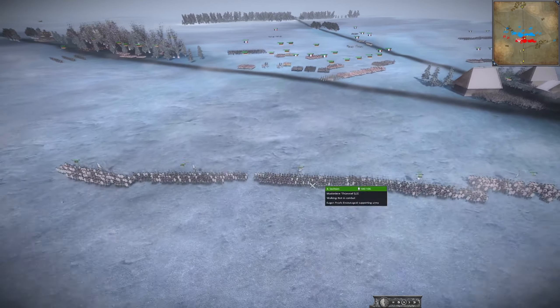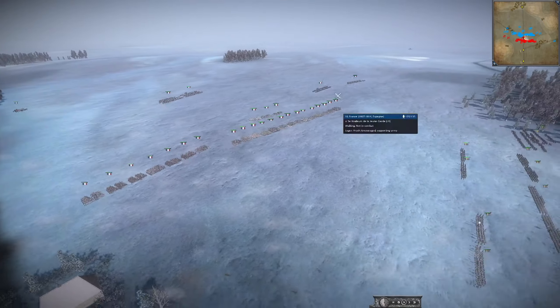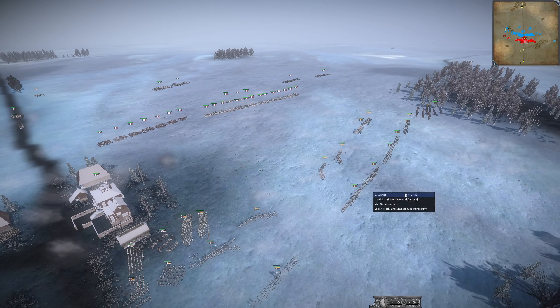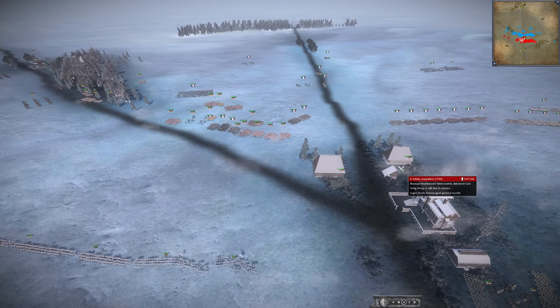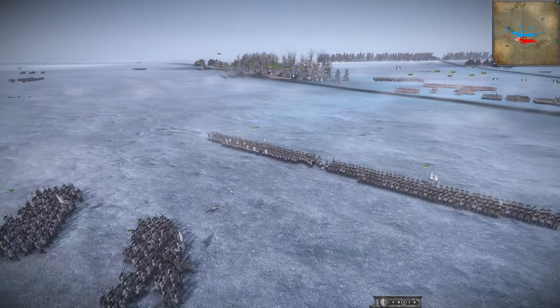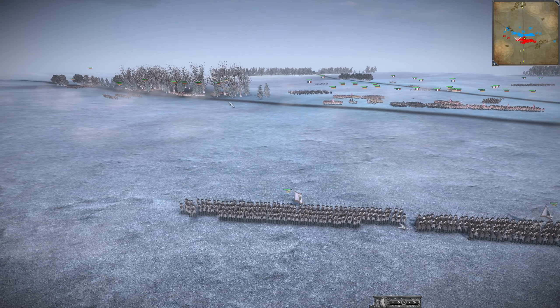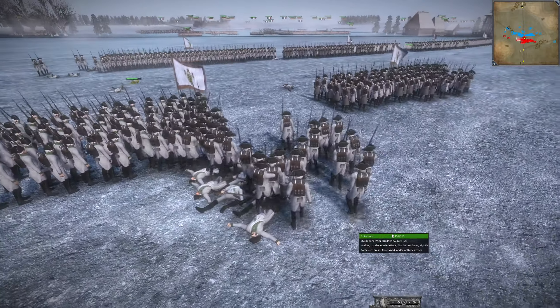Now this is an exposed corner. The rest of the French are just sitting here. Sweden is content, for the time being, to sit on the defensive. Helder can hold this with some Musketeers. I think Saxony is going to try to push up here. The Swiss may have to march out with some of their line infantry and militia on this flank.